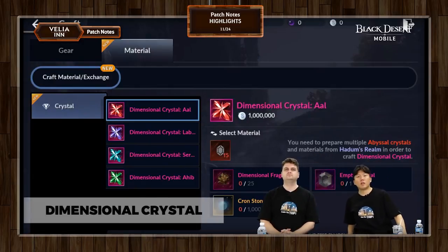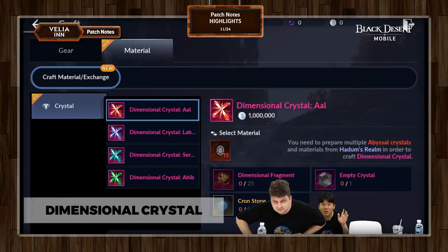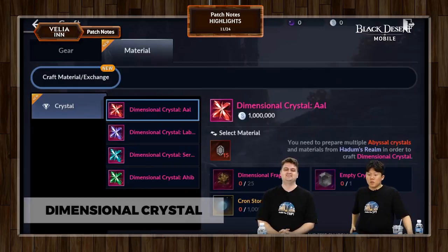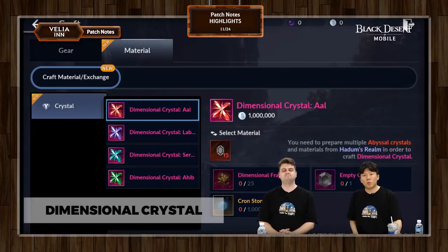Then you will need 25 dimensional fragments. These are new types of materials made just for crafting dimensional crystals. I'll talk about more ways to get them — there will be several ways to acquire them. One of the key ways to get them is through an event starting today, so keep your eyes on that.